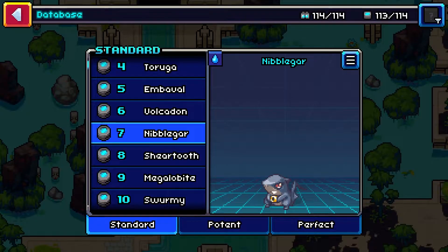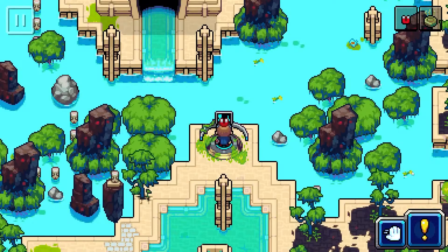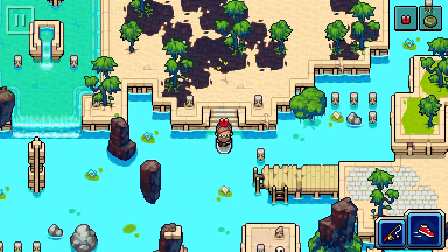The first thing you want to do to catch Nibblegar, Sheertooth, or Megalbite is teleport right here to Ixquin. Then we're gonna head right down to the water. Use your surfboard here, and then fish, and you can catch all three versions of the water starter right here.